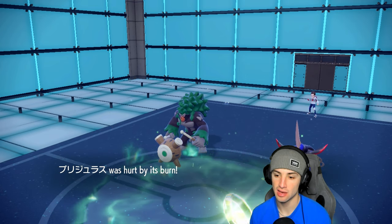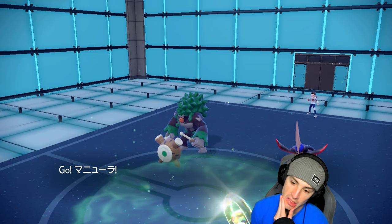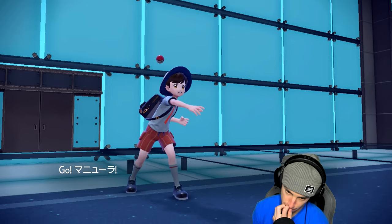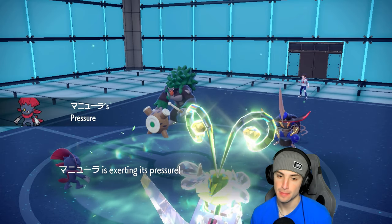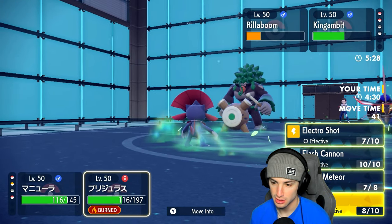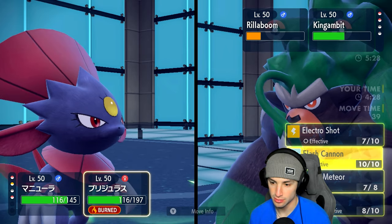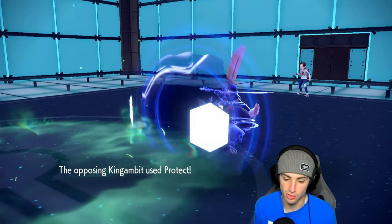I'm going back into Weavile as my flag just to Fake Out King's Gambit and take out Rillaboom. Rillaboom most likely doesn't have Protect, so I'll fake it out and rip a Flash Cannon rather than Body Press. I drop my controller at this point — but King's Gambit ends up Protecting anyway.